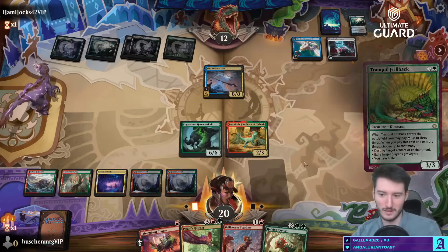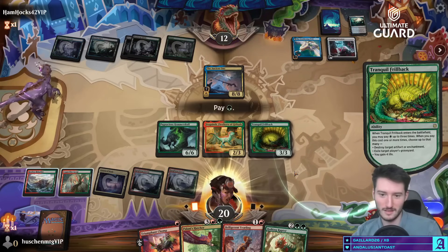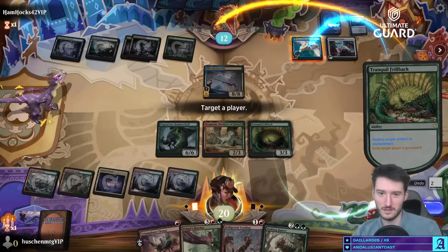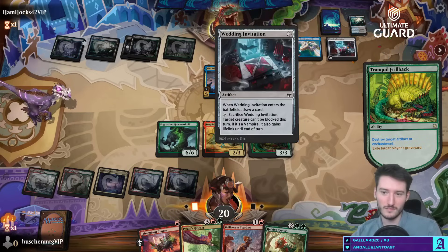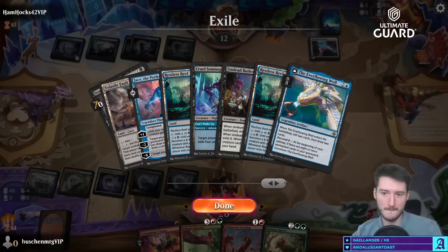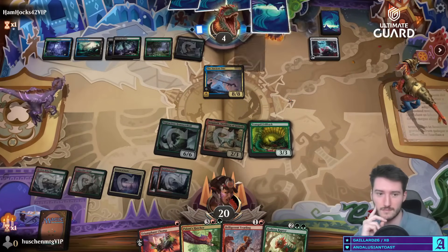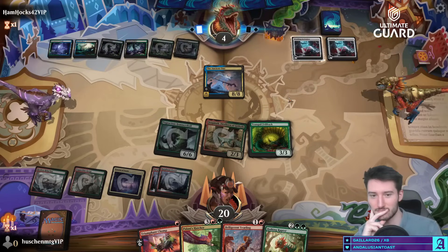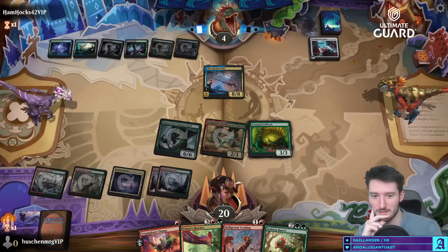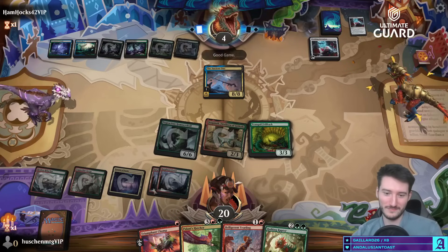I have very bad news for my opponent. Green green please — this and that: destroy here, exile your graveyard. And back to square one. Vetting Invitation — sort of making it a combo deck in a way. Yeah, it doesn't gain lifelink though — you're just cracking these for fun. Good game. Dino seems to be — I think dino is the most successful deck I've played so far in early access.